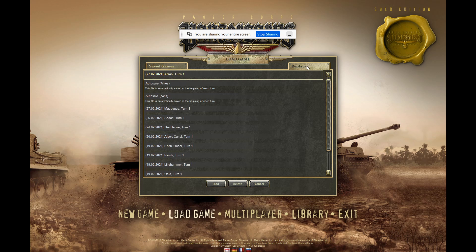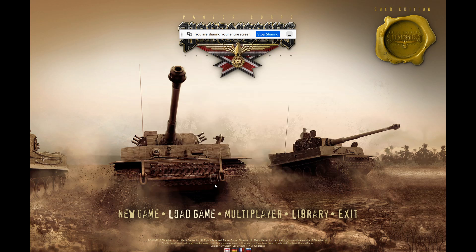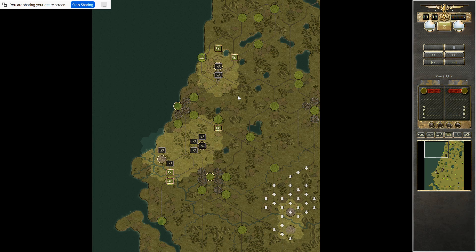Welcome to another deep dive into Richard Martin's excellent playthrough of 1940. It looks like he's played through Arras, or at least started. But this is The Hague, the one I've been looking forward to doing a deeper dive on, because this used to give me nightmares as a player on Ultimate Difficulty, on any difficulty. I hate this map. It's not a fun map for me. So to watch him dissect it is going to be very educational. So take it away, Richard.